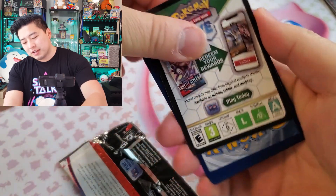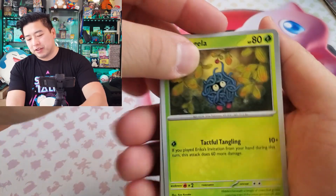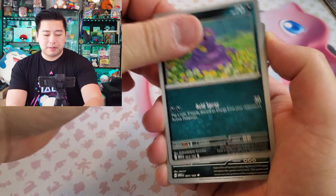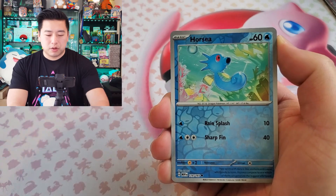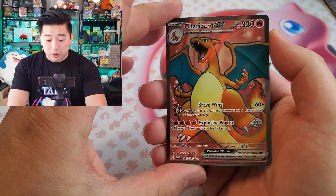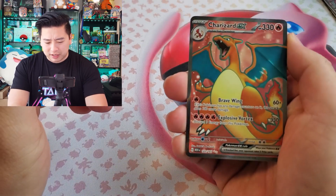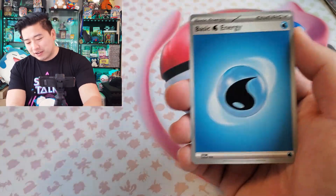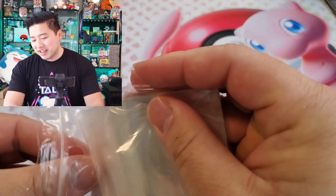I've been sorting cards recently — I need to sort more. I've sorted all the rares and reverse holographics. I like to sort by set and card number, which also groups them by type. We got a charizard — I think this is technically an ultra rare Charizard EX! 151 is blessing us today, that's dope!